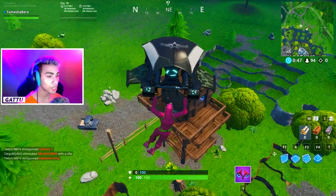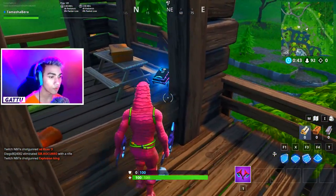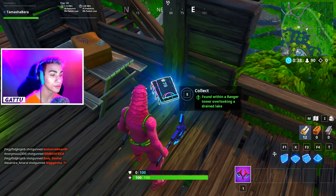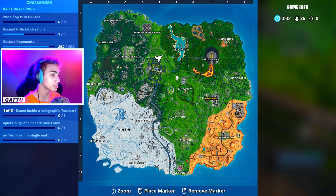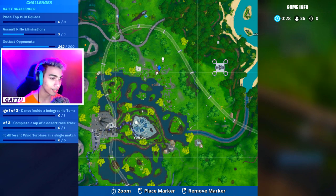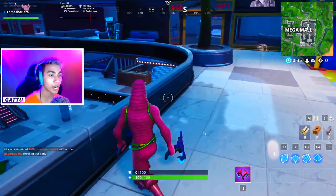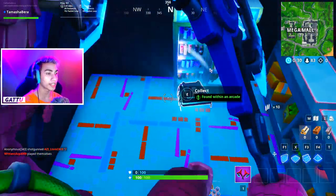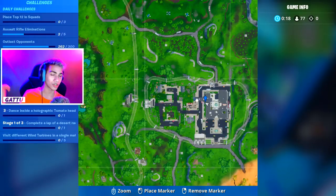Fortbyte number 78 is found within a ranger tower overlooking a drained lake — go to the ranger tower located next to the fancy houses near Loot Lake and go on top to collect it. Fortbyte number 79 is found within an arcade at Mega Mall — drop in, find the arcade, look behind the counter, and collect the Fortbyte.